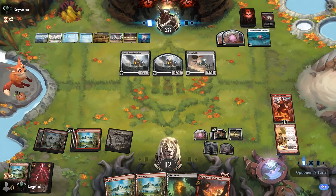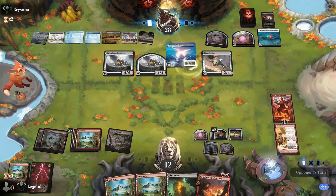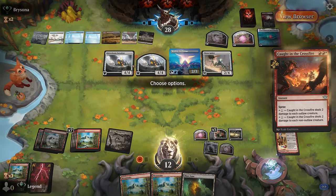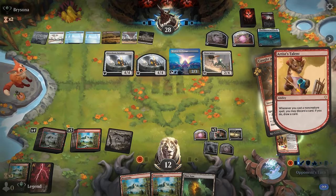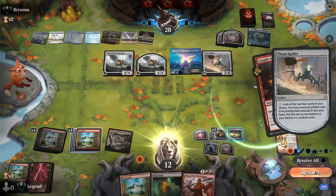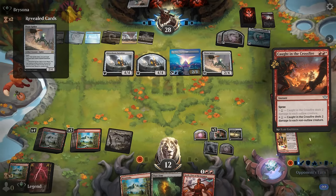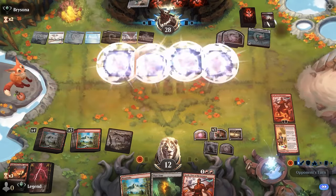If our opponent has instant-speed removal for Artist's Talent we might regret not removing more creatures first. Anchorage activates. Opponent moves to attackers — and now they're Caught in the Crossfire. Just double-checking creature types, but non-outlaw is good enough. Find another Koth — if our opponent can counter this we might die. Opponent activating Thragtusk Spider in response — that's acceptable. Finds another Spider. Now I'll need to find another Caught in the Crossfire so we don't die to another Battalion making 12 hasty power. That worked!